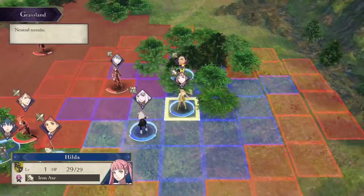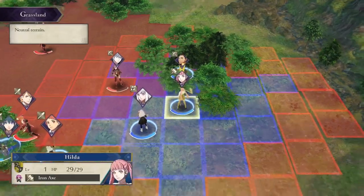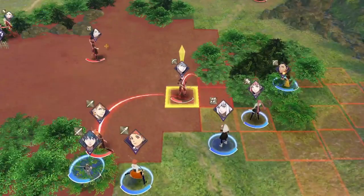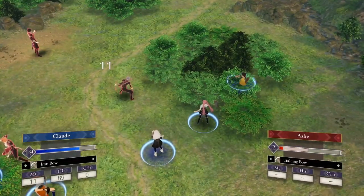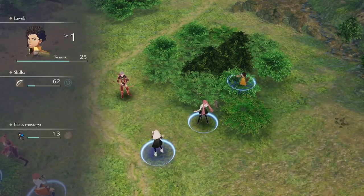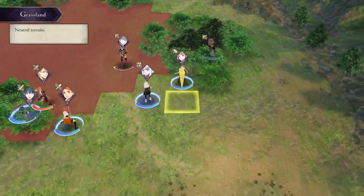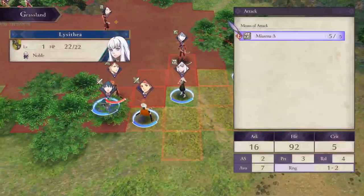Number three: Curve Shot. Curve Shot can outrange every enemy on this map. Avoiding counters from mages is huge, and just being able to deal reliable chip with higher hit rates is very nice. So keep that in mind when composing your team — Curve Shot can be a great addition.